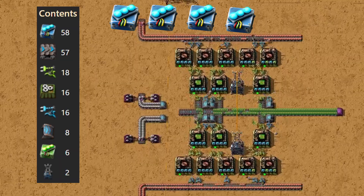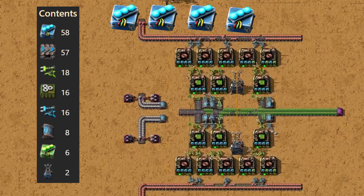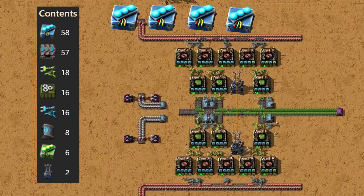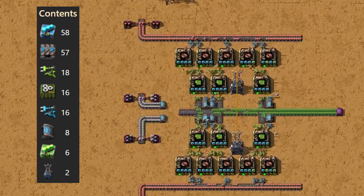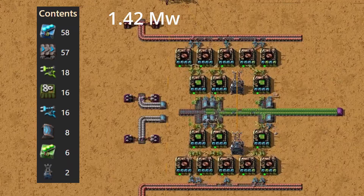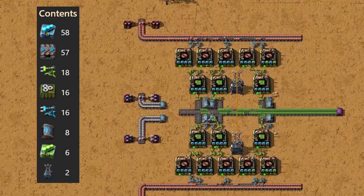Let's flip things around with a blueprint that focuses on speed and throughput using four blue speed modules. The real advantage isn't just that machines run faster — it's that you can achieve the same output with far fewer assemblers. Speed modules let you compress your build into a much smaller footprint, which helps when space is tight. This approach is especially useful when upgrading an existing setup: instead of expanding outward and rebuilding everything, you can drop speed modules into your assemblers and immediately push out more circuits. But speed modules ramp up energy draw dramatically — each assembler jumps from about 388 kilowatts to 1.42 megawatts, a 365% increase — and each machine now produces around 7.6 units of pollution per minute, over 3 times the original setup.